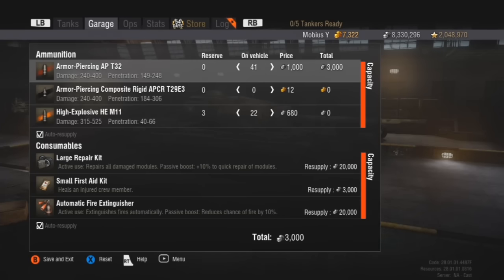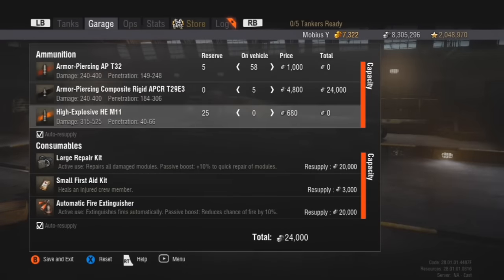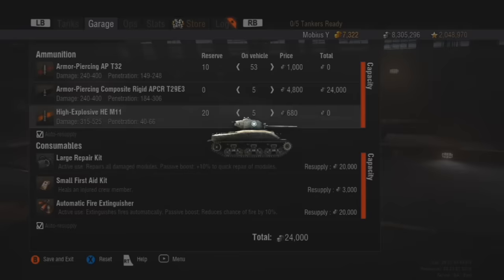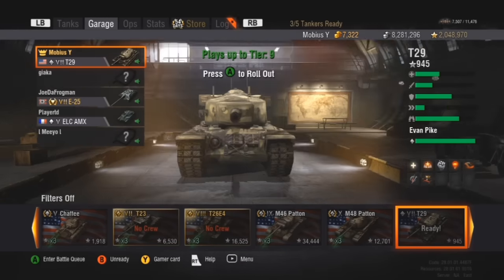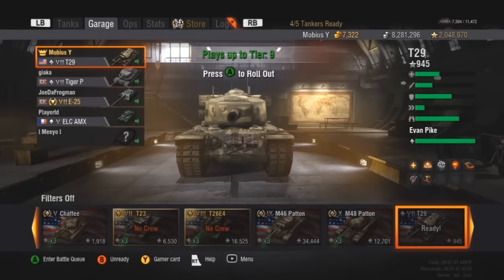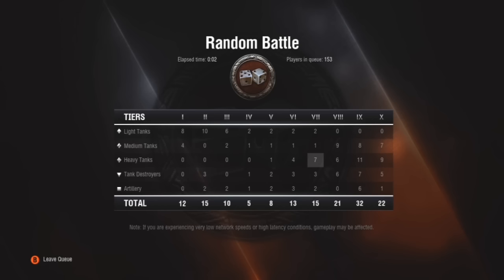I totally forgot to change out the ammunition — wow, I'm dumb. Sorry about that, guys. I should only need 5 APCR and 5 high explosive — that should do me just fine. Sorry about that, I totally donked out there. They picked the same tanks again — G in a Tiger prototype, Joe in an E25, Player in an ELC, and Mio in a Chi-Ri. Let's see what matchmaker throws our way — quite a few 8s and 9s in the random battle queue right now.